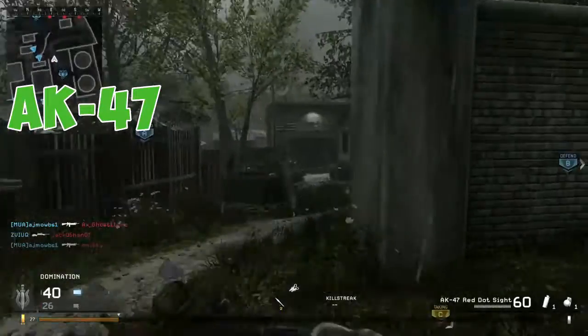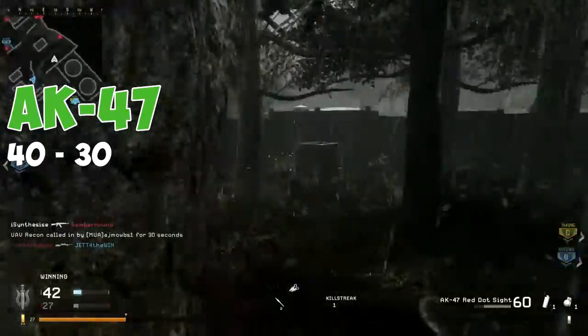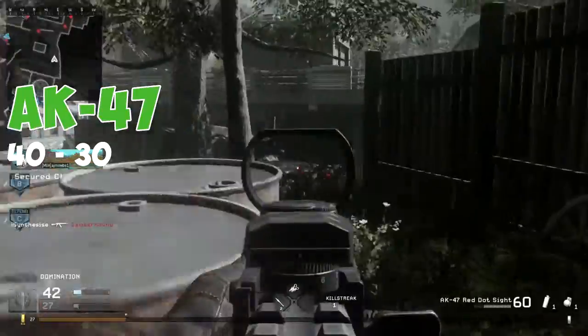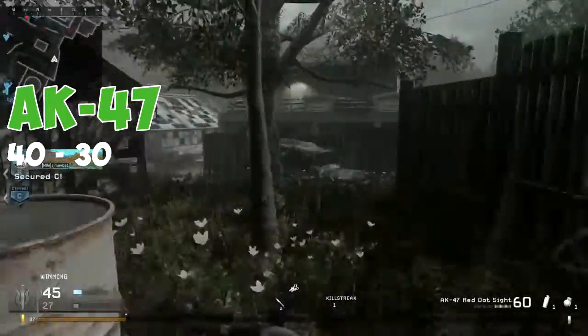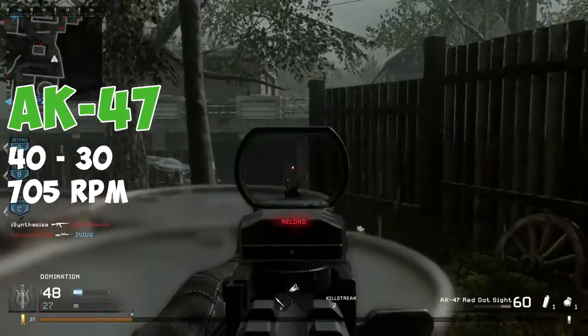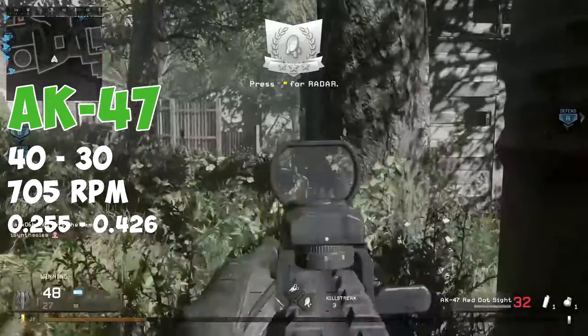The AK-47 in Modern Warfare Remastered deals 40 damage up close and 30 damage at a distance. This is actually quite high damage for a fully automatic assault rifle in the game. Because of these damage numbers, it's going to take between three to four shots to kill. Factoring in the rate of fire of 705 rounds per minute gives us a time to kill of between 0.255 seconds and 0.426 seconds.